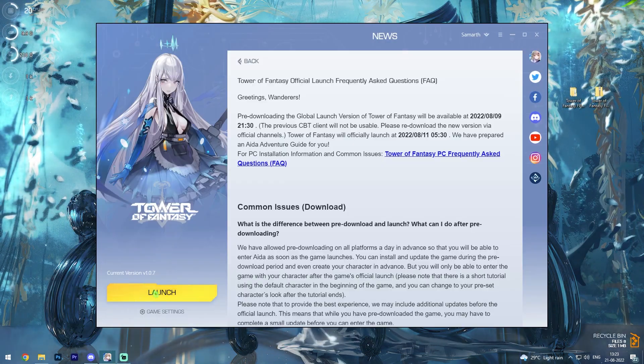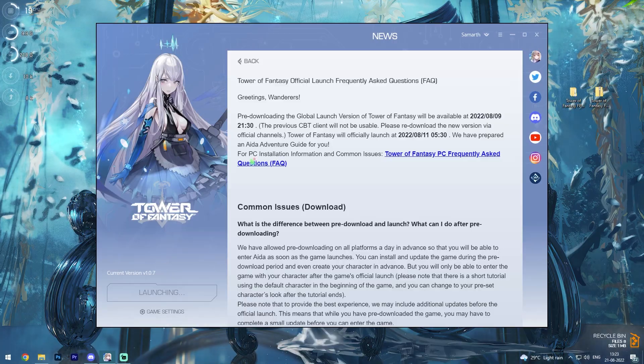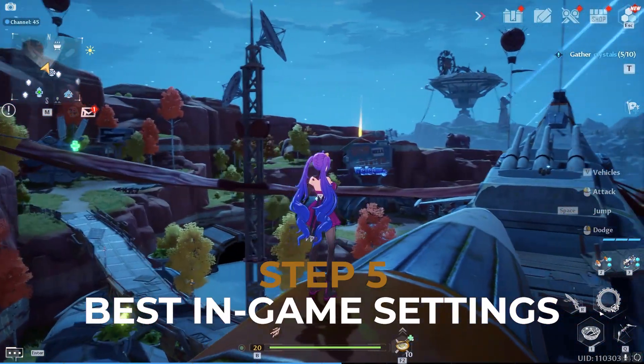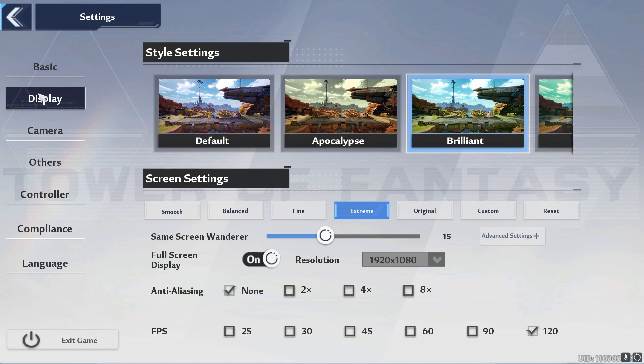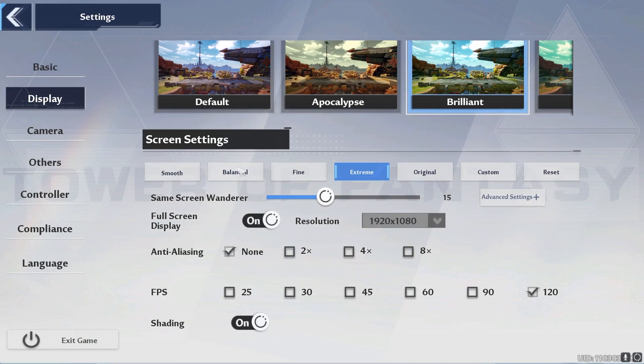Now let's move ahead. Open up the game and perform some in-game settings to get maximum performance. Click Launch and wait for the game to open. Once you're in-game, look around and see if the game is smooth. If not, go to Escape, then Settings, then go to Display. Here you'll find style settings — this is personal preference and doesn't impact the game that much, so go with anything you want. Coming down to Screen Settings, I highly recommend going with Extreme, but if you have a very low-end PC, go with Smooth.